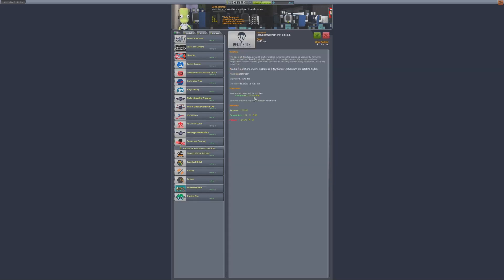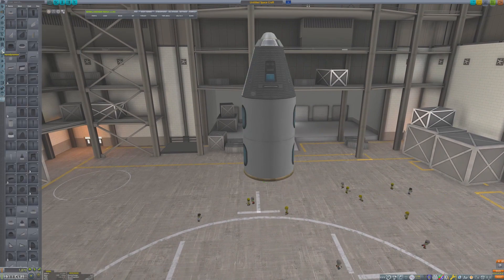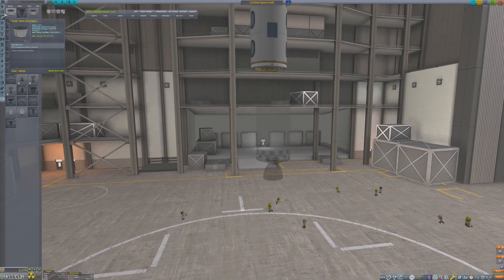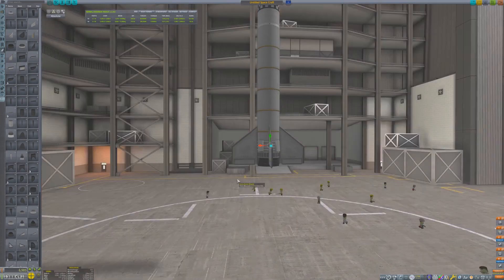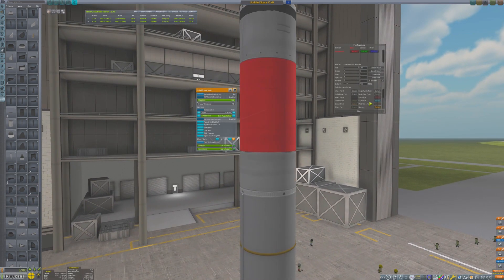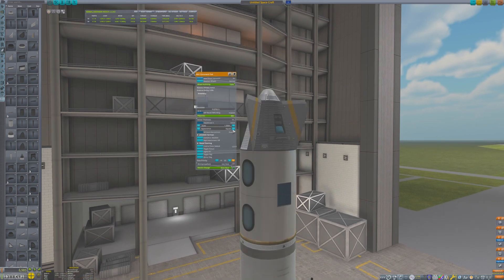It appears that a Kerbal has got himself stuck in orbit while testing some EVA equipment. We need to go up there quickly and rescue this guy. Like the earlier rescue mission, the program needs a craft that can hold at least two Kerbals. This crew compartment is very light compared to the command pod, so I'm adding some fins to the top of the craft to help it remain stable on reentry. Normally it takes about 3,400 meters per second of Delta-V to get into orbit, but this craft will need to make additional maneuvers to rendezvous with the stranded Kerbal, and I'm not quite sure it's going to have enough.